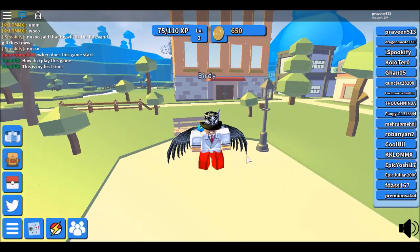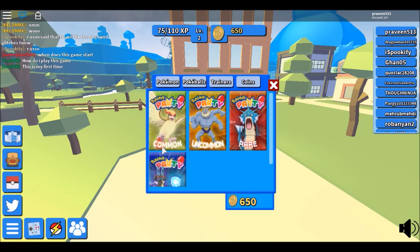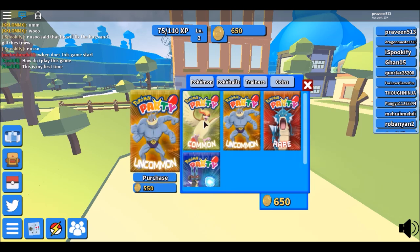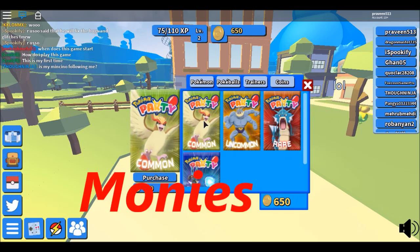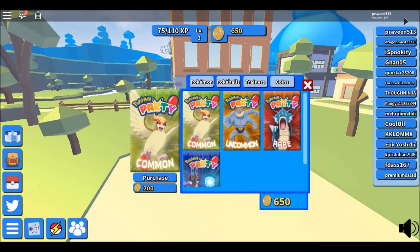Hey, what's up squadnation, this is your boy Pravin and welcome to more gameplay of Pokemon Party. In this video I'm gonna show you how to get coins. Go to the menu, click the Twitter link icon, and enter the code that pops up on screen right now. By typing the code you're gonna get some coins.